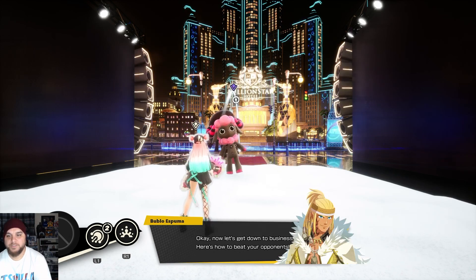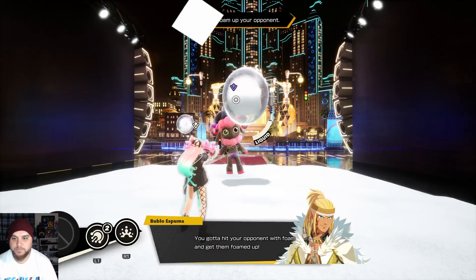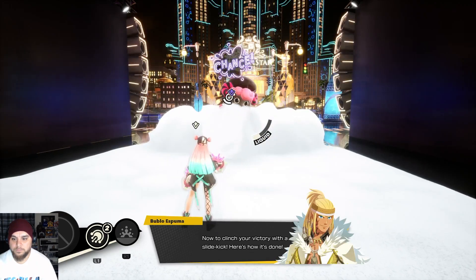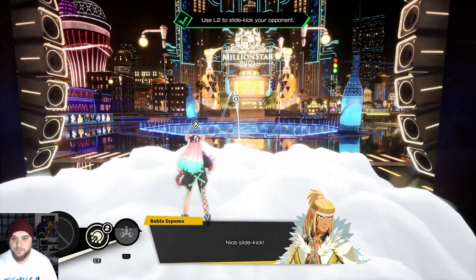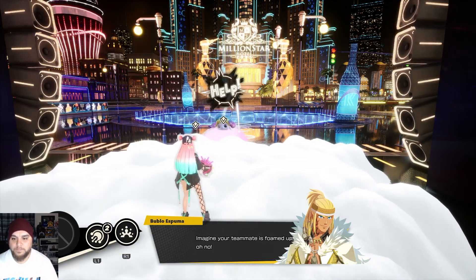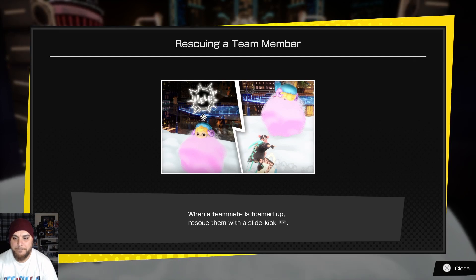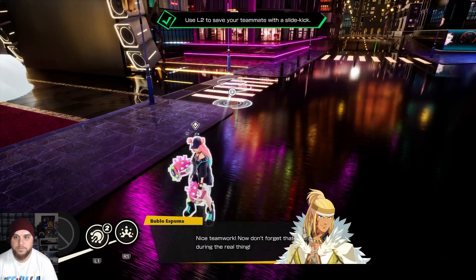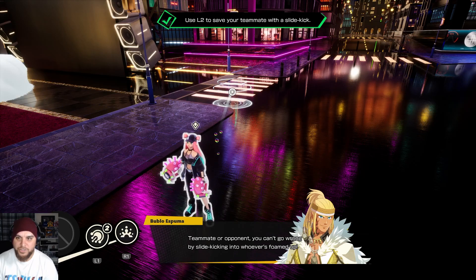Now let's get down to business - here is how you beat your opponent. Hit your opponent repeatedly with shots or skills. You gotta get them foamed up, then clinch your victory with a slide kick. When the opponent is foamed up, slide into them. Now, imagine your teammate is foamed up - you can slide into them to save them. Teamwork! You can't go wrong by slide kicking, whether teammate or opponent.